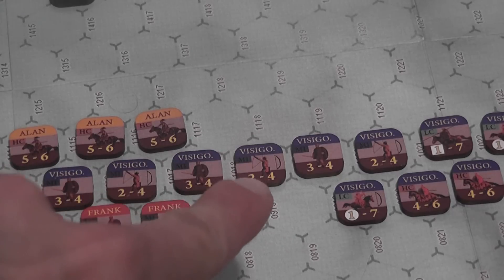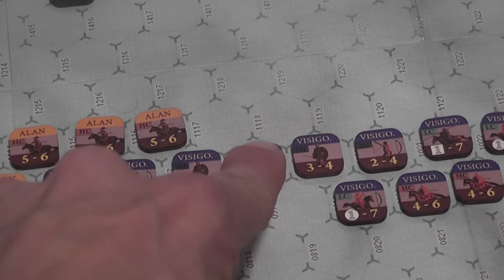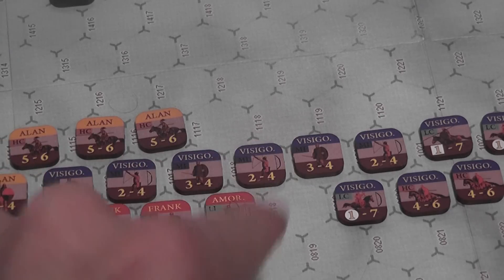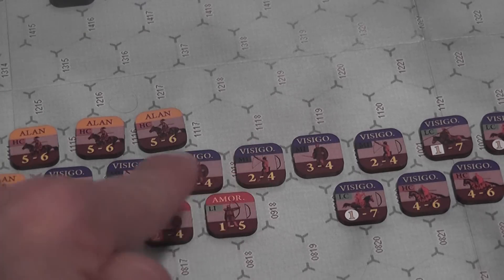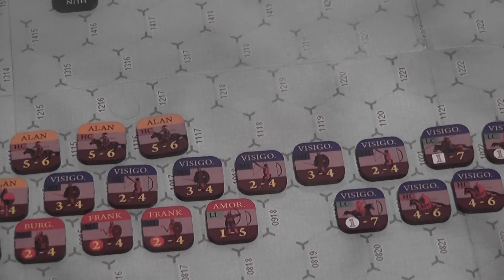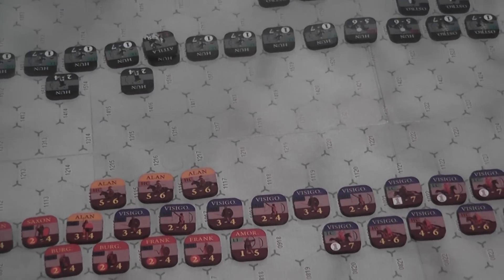You move by spending movement points. Units have an orientation — units always must be facing one of the corners of the hex in which they are. As you're moving you don't have to worry about orientation, but once you stop moving, then you have to choose the orientation that your counter will take.